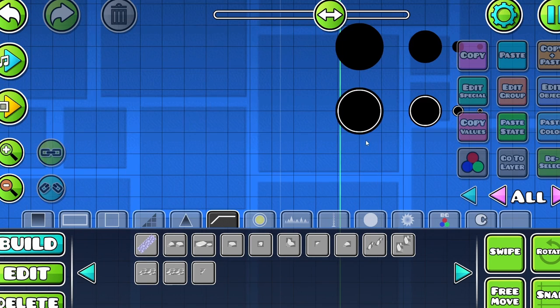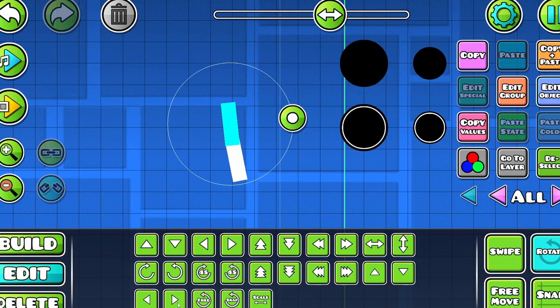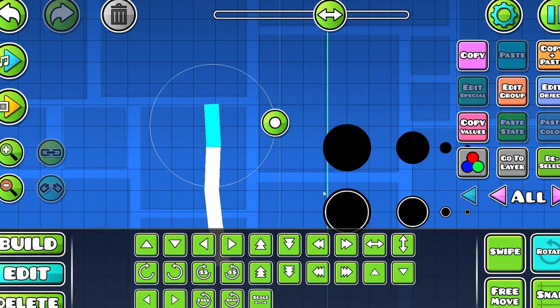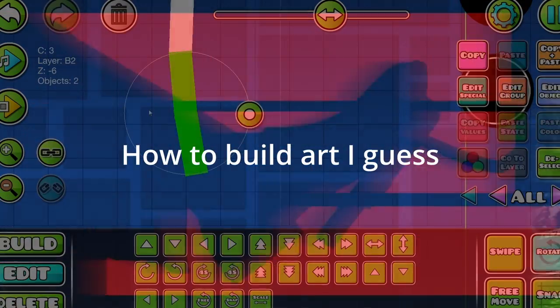Hello friends! A while ago I made a video on staying motivated and building levels, in which I had a little minute-long section on actually making stuff in the editor. So on today's episode of Bottom Gear, I'm going to show you guys how to make art-styled stuff.